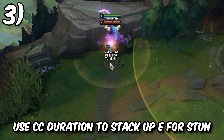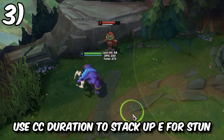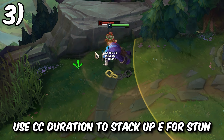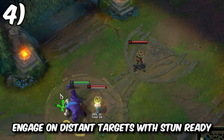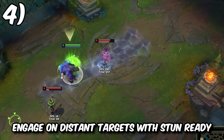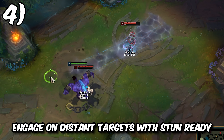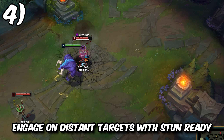Tip number two is also great for allowing you to get more E stacks than you normally would, so that you can stun an enemy sooner after they're able to move again. A great Alistar combo for getting into the backline and locking down carries is letting your E charge on a melee champion and then using your WQ on a target further in the back — then you'll be able to stun them right away.